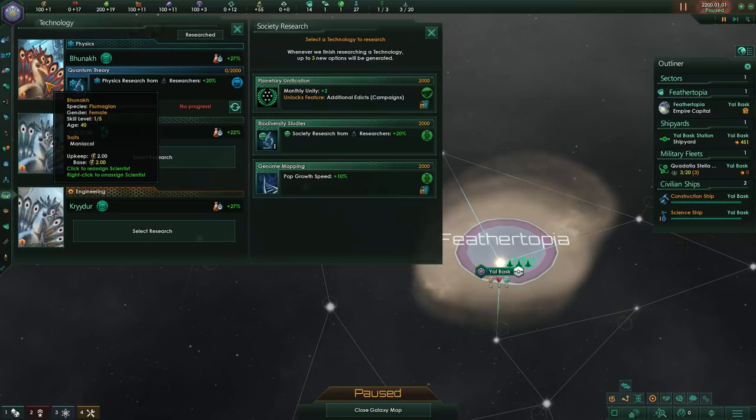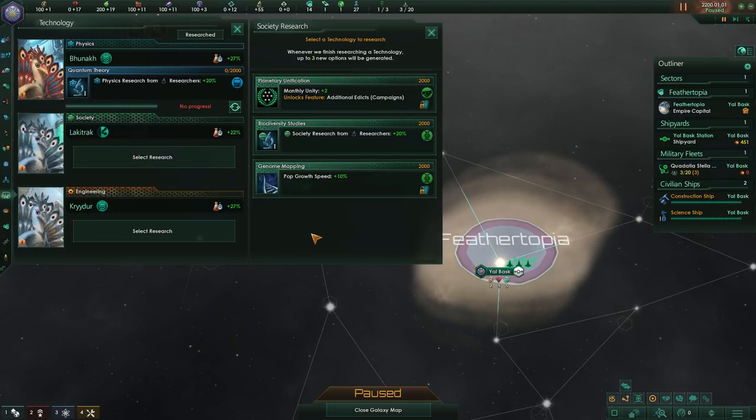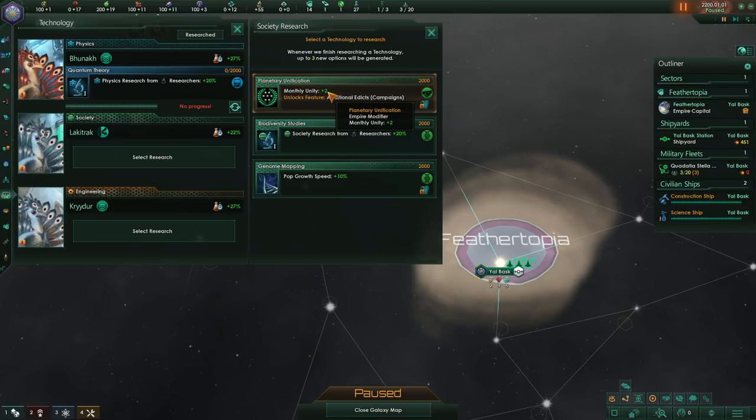When leaders die, they take all their experience, traits, and perks with them and you have to hire somebody new from the ground up. So this guy's essentially a senior citizen already. Monthly unity — what is unity? Unity is essentially social development. It's like a separate technology track but for social policies instead of tech. All three of these research options are good — you wouldn't go wrong with any of them.